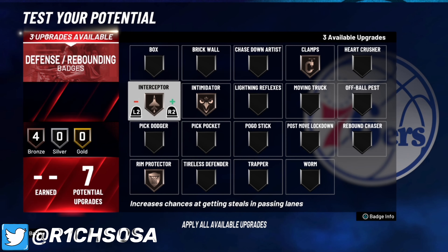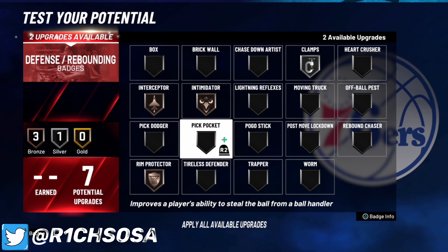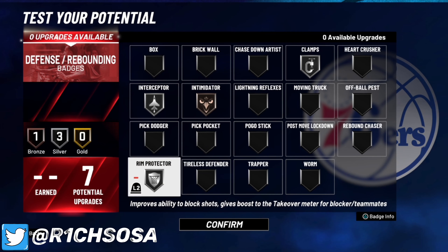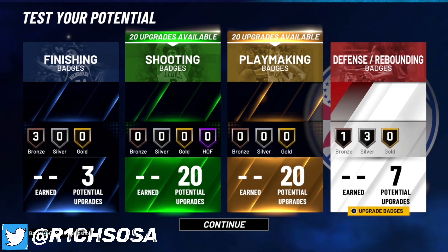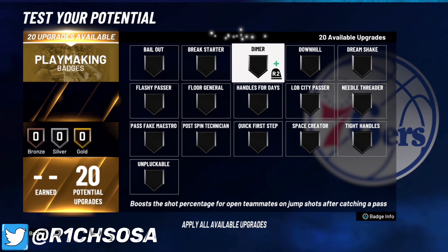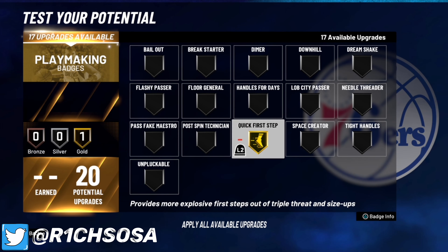For defense, I love running clamps, intimidator, and rim protector — those are essential badges. Another one is interceptor. You could put clamps on silver, interceptor on silver, or rim protector on silver. You can throw on any of the badges you want; it's all based on preference.